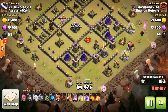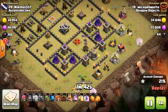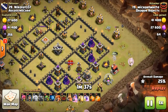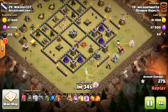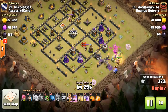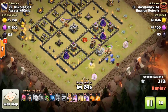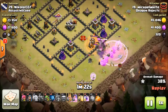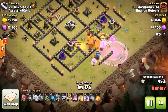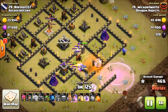Right here, you can see the funnel is created. Once that elixir storage goes down, the Pekka will turn in — and yep, there we go, everything's good. Now he's set to go. He may have to use his Queen's ability or Rage here, and he is being very patient. Excellent work. Now he decides to rage here a little bit early, but I think he felt like there was a lot of DPS and damage happening to his Bowlers, and he went ahead and used it.